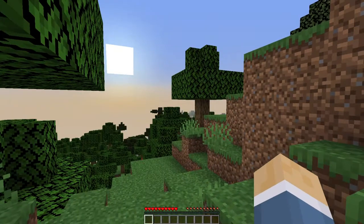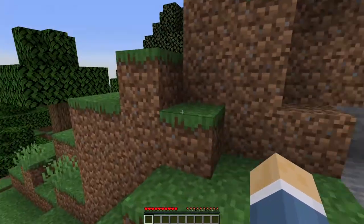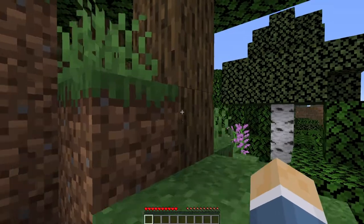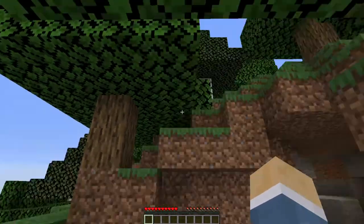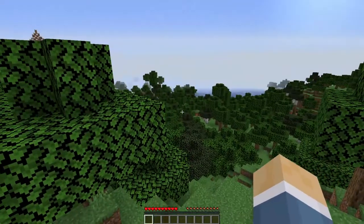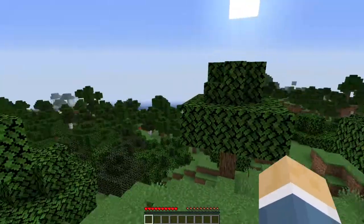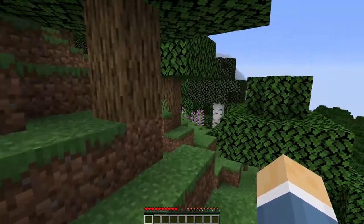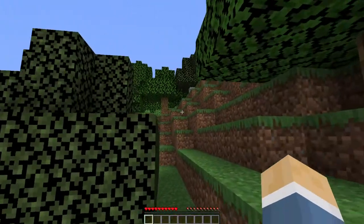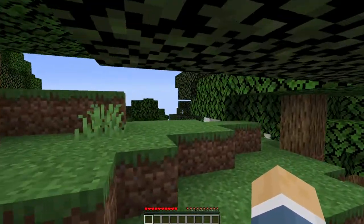I've been appearing right next to walls like this. Season 1 started exactly the same way — I appeared right next to a thing. But this is a cave, which might actually be a kind of cool place to start off. My goal is, since this is the Nether Update, to start off and go to the nether as quick as possible. It looks like we've got some mountains over here — let's get up on top of this hill and see if we can get a better view of what's going on.